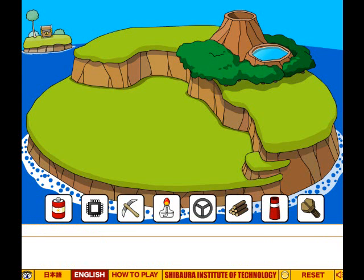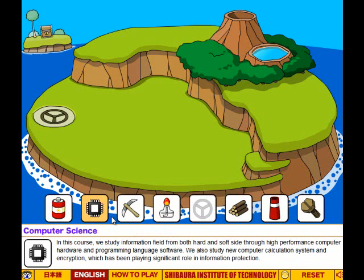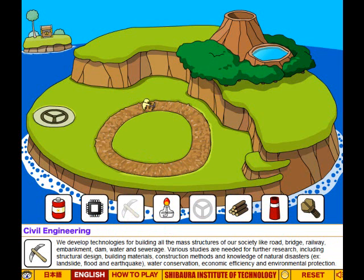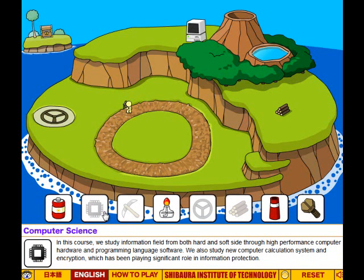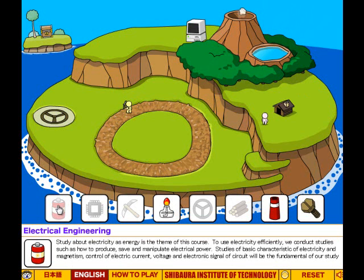So the first item you're going to want to choose is the steering wheel — just plop that right down. Next item will be the pickaxe, and he's going to diggy diggy hole once again. Next item is going to be the logs, which doesn't really do much at all. And then the computer chip — not really doing that much.